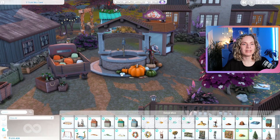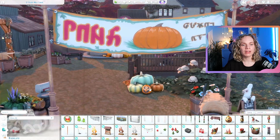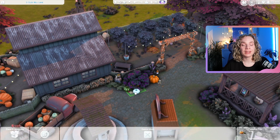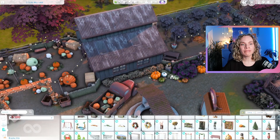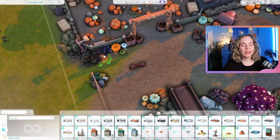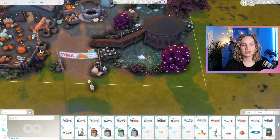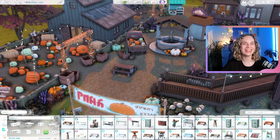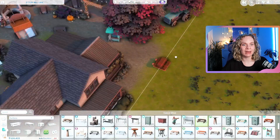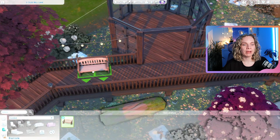I placed a bunch of pumpkins and also these leaf piles, but unfortunately the leaf piles do go bad — they go stinky. As I was trying to take screenshots, all of a sudden I had green hues flying around everywhere from smelly items. All those leaf piles decided to go bad on me, so I had to go through and delete all of them. It was unfortunate because I really liked how they looked, but they just weren't going to cooperate.